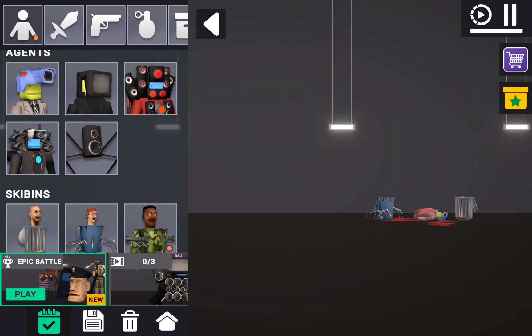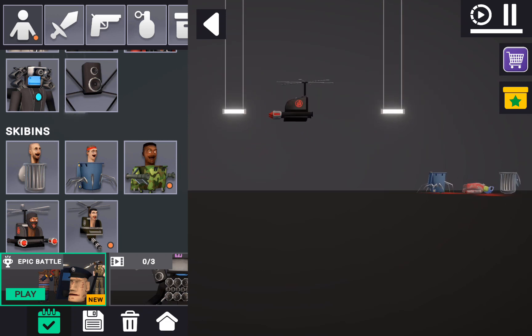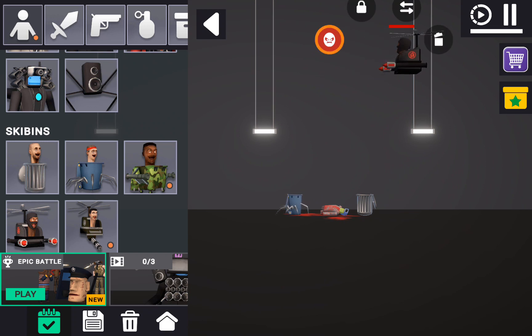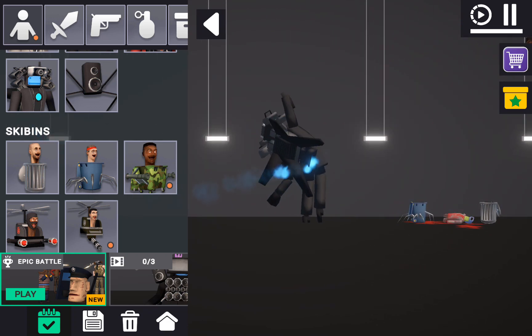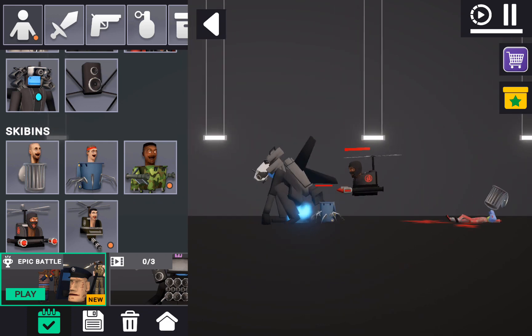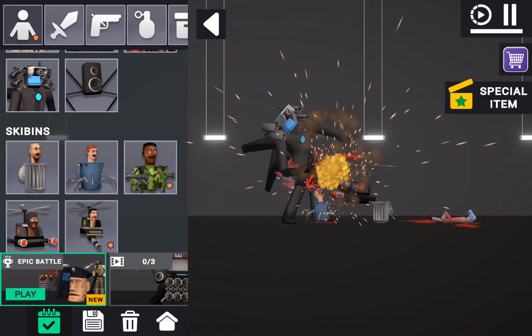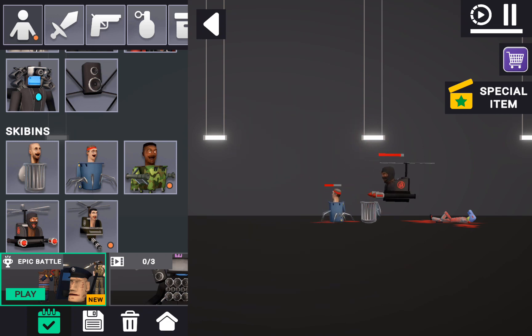I noticed something — this is a garbage can and this is a trash can, which is strange. Now let's get onto the actual toilets. The first one is a flying toilet and it can actually live in the air — that's super cool! Let's see how this looks. We're gonna have a battle at the end but I'm just showing you how they look.